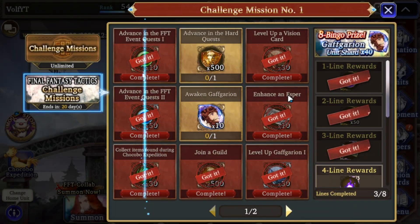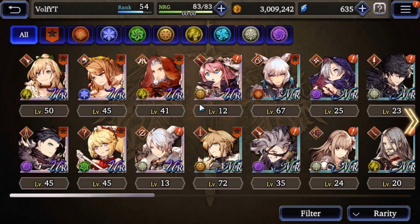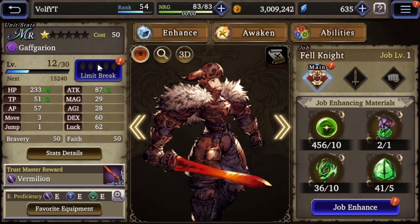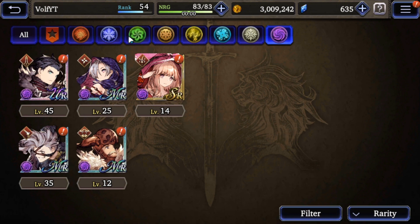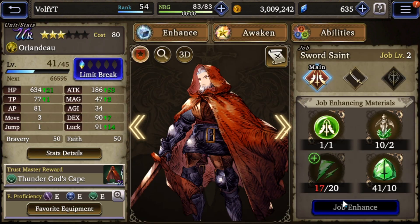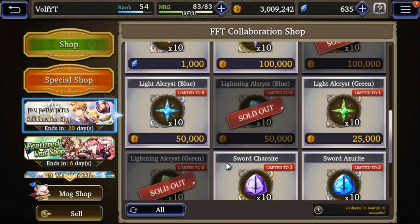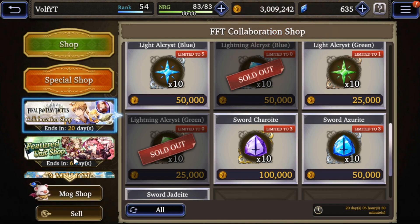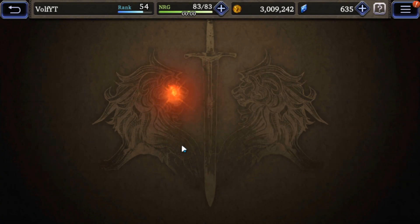I don't think we have enough awakened material to bring Griffith up yet - I gotta go farm this. If I can limit break him already, all I need is this, which you can farm for. I'm pretty sure it also has some stuff in shop. There were only ten of them - everything else had multiple you could buy, like three of them. That one only had ten, so I was like what the heck. That means I gotta go farm this. Let's go do the last thing, which is this training quest that you get a free unit off of.